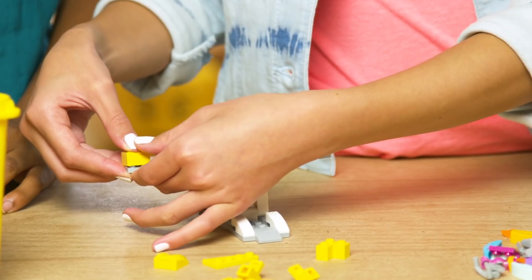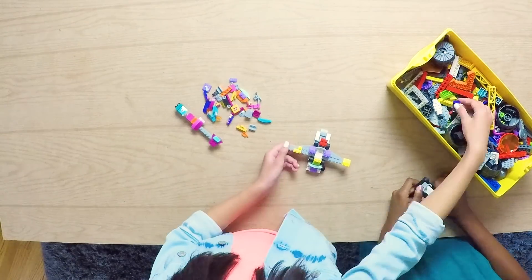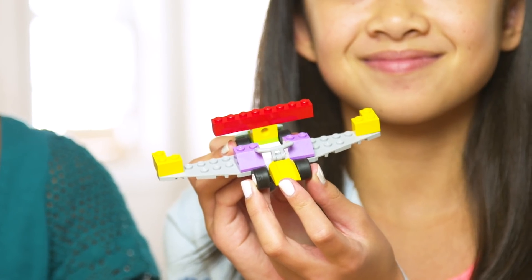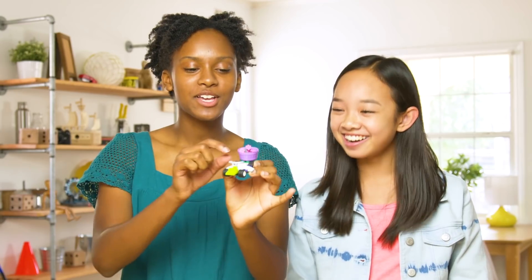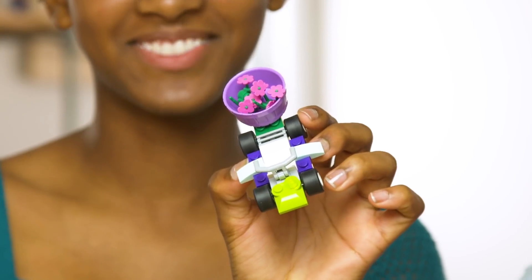We have some extra Lego bricks to customize our go-karts with. Here is my masterpiece of a go-kart — it has wings, so it's going to fly while racing. I designed my car with a garden and flower theme. I have a bouquet of flowers in the back, so when you win, you already have flowers. Congratulations!